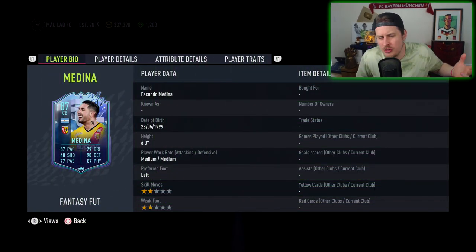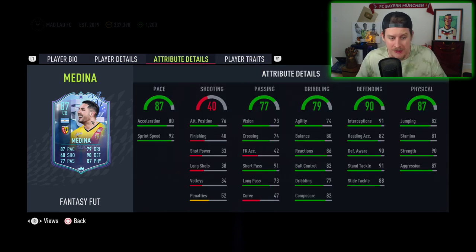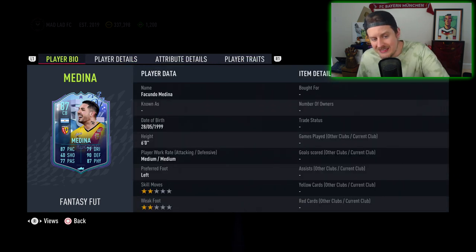That card looks pretty decent. 180,000 coins is not cheap by any means, but he is a guy that I think gets a minimum of plus 2, probably goes up to an 89 rated card, which means he's looking at around an 89 or 90 pay split. Some people are complaining about the pay split not being OP because he's got 80 acceleration and 92 sprint speed. With the Shadow Chem style, he goes up to 90 acceleration with 99 sprint speed.